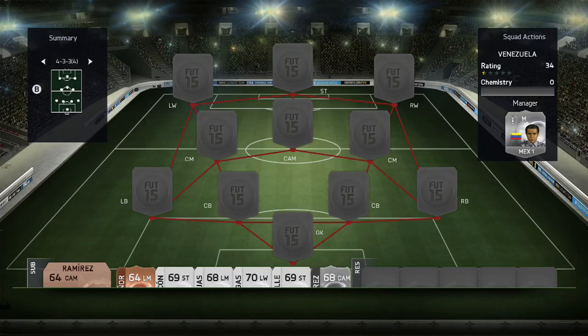All right lads, today we're going to be doing our Venezuela squad builder. As you can see on screen, we're using a 4-3-3 version 4 formation. Before we start, please leave a like if you enjoy the video and subscribe if you're new to the channel. We try to do the most in-depth FIFA videos on YouTube.